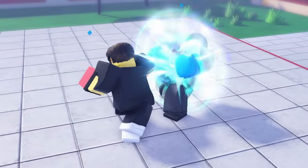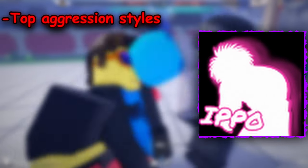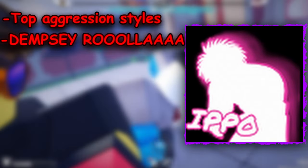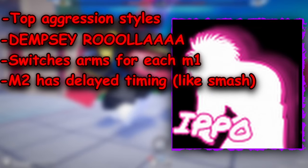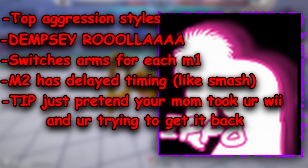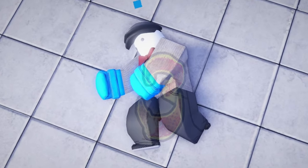Finally, IPO — if you are a good infighter, IPO might just be your pick. Its aggressiveness is absurd if you know how to use it right. Its Dempsey Roll pretty much grants you immunity if used correctly. It also has two different M1s unlike most styles, making it harder to perfect dodge, and its M2 has awkward timing so your opponent can get confused if you go all out using everything IPO has.